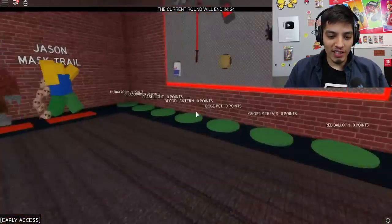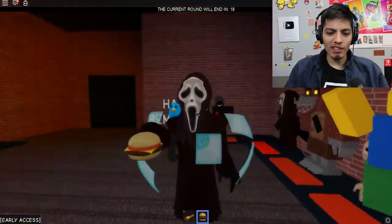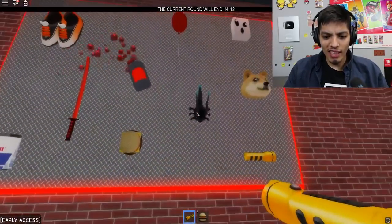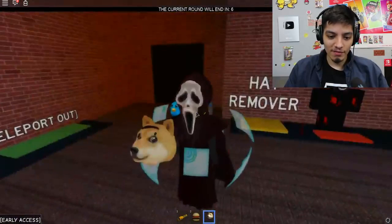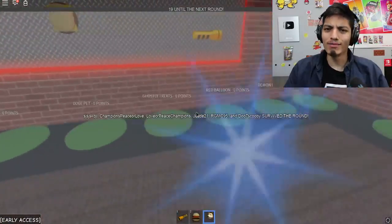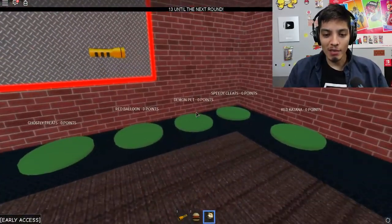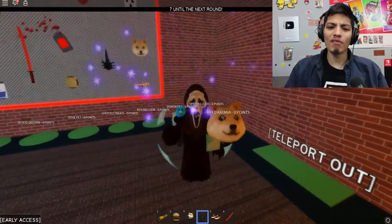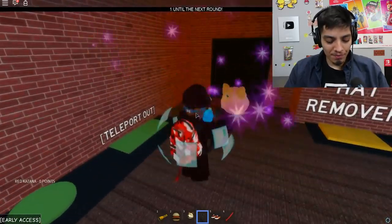Okay, so what do we have here — red katana, Chas Burger. I want a Chas Burger! I have Chas Burger — who doesn't like Chas Burgers, right? A Doge — what is that? I look like an insect. Ghostly Treats, Doge Pet. Let's see what's up with this Doge. He floats around. Oh, they have Speed Shoes — where are they? Not the Blood Lantern, we don't want that. Red balloon — pretty cool. Demon Pet! Speedy Cleats — there you go. You can have more than one pet floating around. That's pretty cool, not most games can do that.